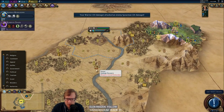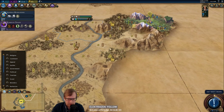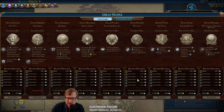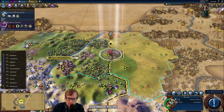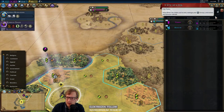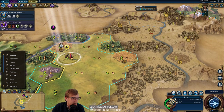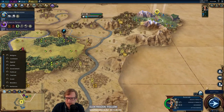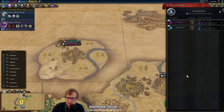Taking over Babylon is certainly good. We have the horses there as well. They've got some really good districts — they might get their campus down before we even have that option, but the Suzerain of Babylon is really good: getting science from great works of writing. We should hopefully have those because of free great people points with our Lavras. Pretty great Scientist and State Workforce — really good. If we can ally with people, we'll be pretty happy.